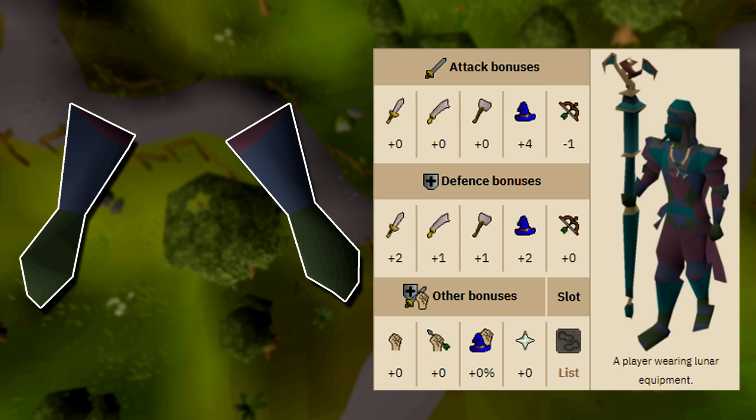They offer one less magical attack bonus over infinity gloves which cost around 2 mil. They are better than mystic gloves and can be purchased for 10,000 gp in the store. Honestly the whole lunar set is pretty decent, although at 65 magic you may already have upgrades for other slots; however the lunar gloves in particular offer a pretty good niche use for their combat stats and their requirements.